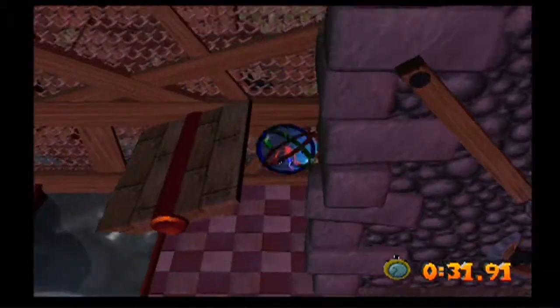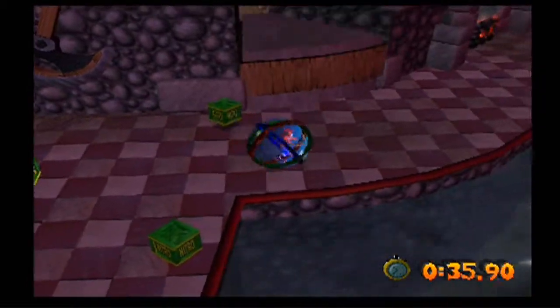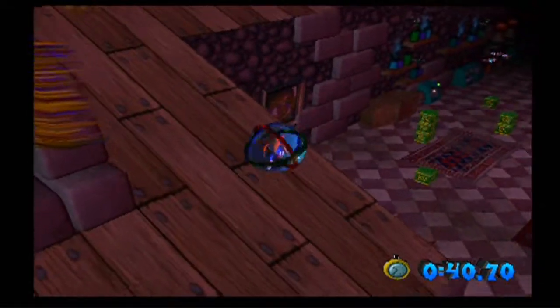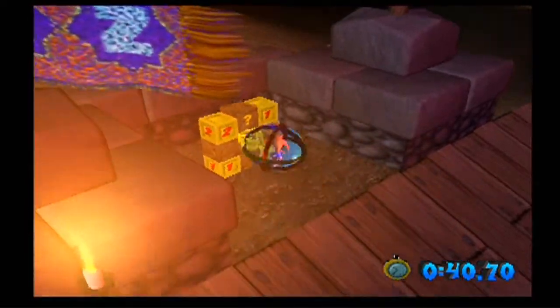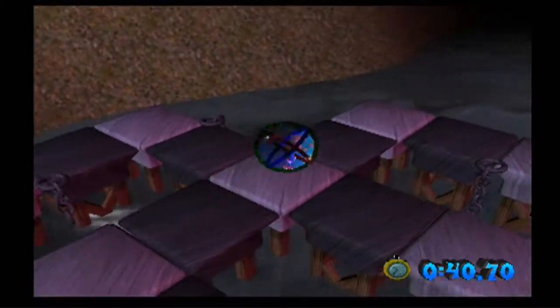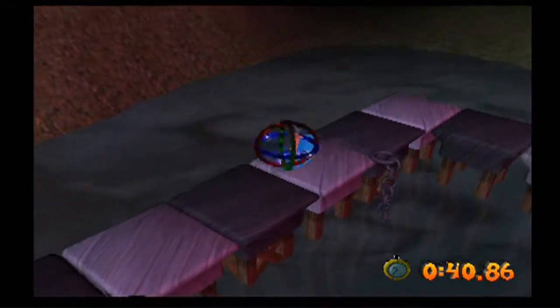I probably could have done a lot better, because you can actually get across that — if you get enough speed, you can get across that by getting onto the platform without having to take this platform to come up here to get these four time crates. That hang time really did kill quite a bit of seconds. So if you just get enough speed from that top section while going into the seesaw platforms, you'll be able to get across to that platform without having to take the elevator to get up to those four time crates. If I were to actually do that part, it'll save quite a bit of seconds.